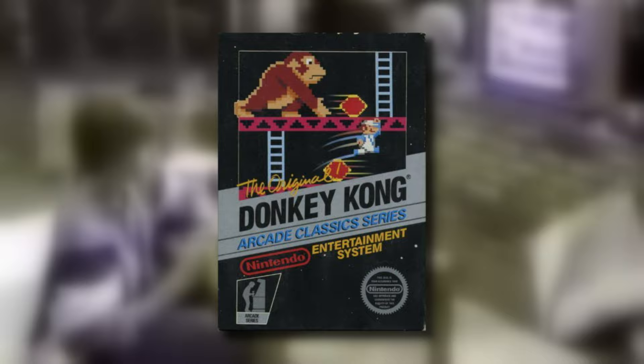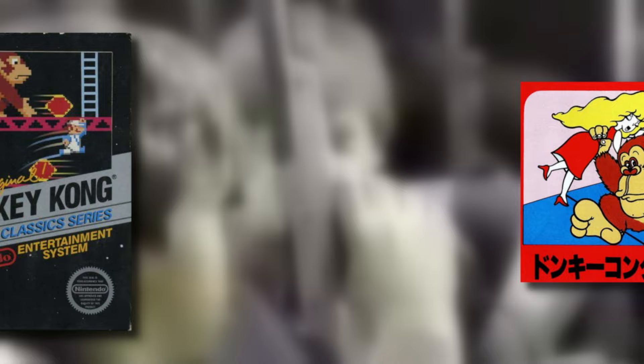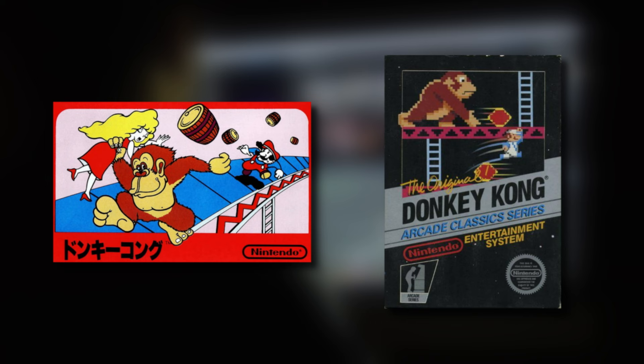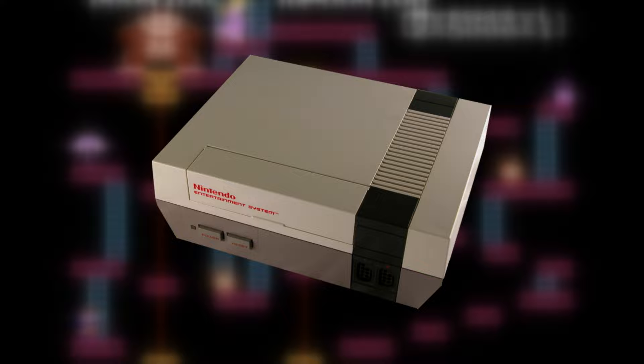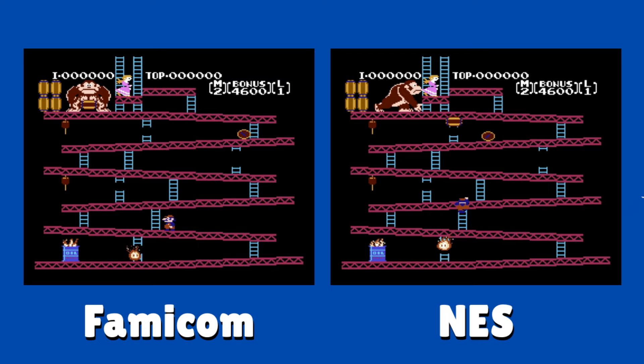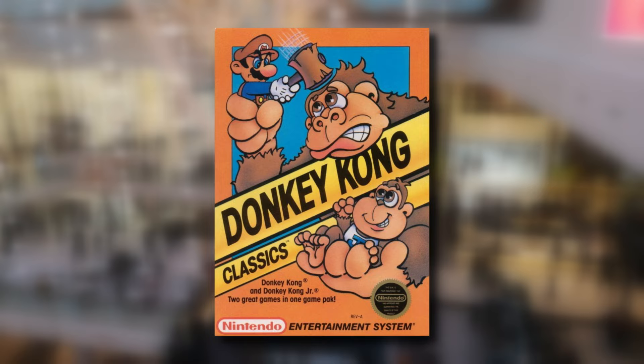With the release of the NES, Donkey Kong would get a US release in 1986, almost three years after the Famicom version released in Japan. So because the game is three years late, does that mean we'd get an updated version containing the cement factory level? Nope — we got the same exact version as Japan, a literal copy and paste. To be fair, this was still very early in the console's lifespan, so there weren't many hardware chips or mappers that existed yet. Despite being exactly the same as its Japanese counterpart, it was still the best version of Donkey Kong on a home console.